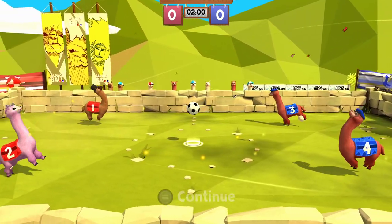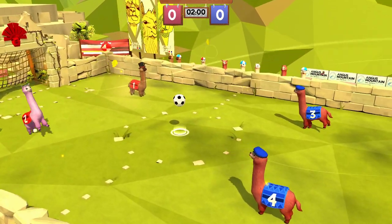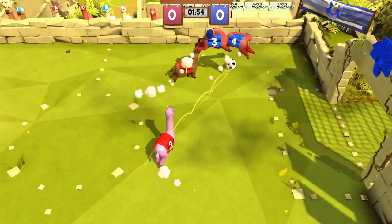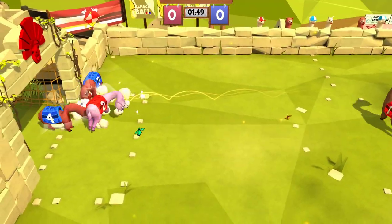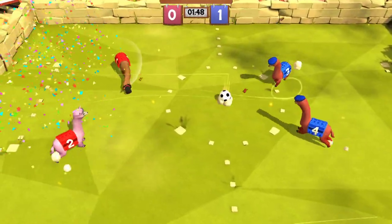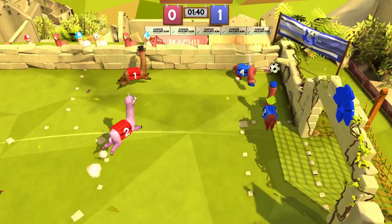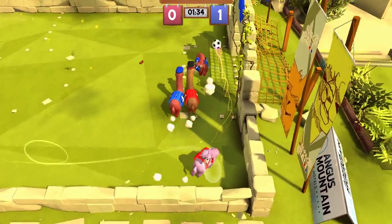Okay, we're on the same team. Versus — one and two versus three and four. So that's our goal, we have to shoot it to the right. A little hard to control. I'm knocked out. How'd I get knocked out? Get the ball in the hole.